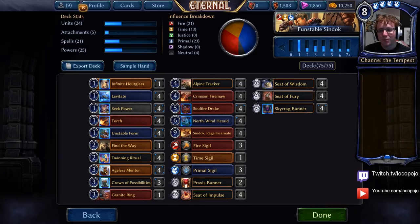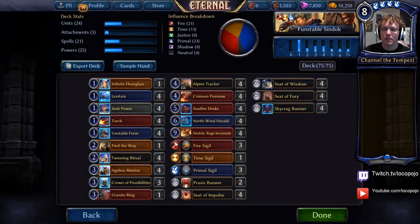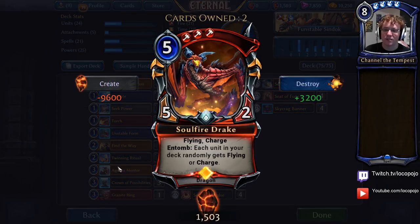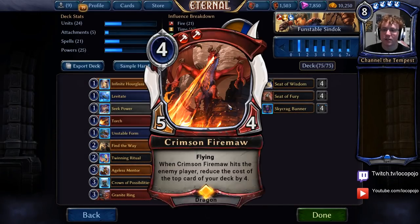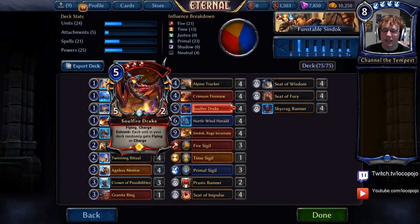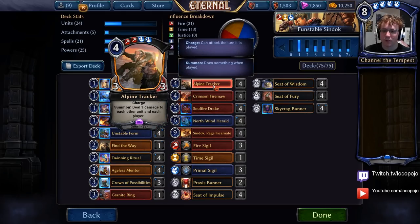So if you don't know what Funstable Sindok is, I have a video up on it already, but we can discuss the changes I've made a little bit. What we do here is we are playing the card Ageless Mentor to give a bunch of units in our hand with cost four or more plus two, plus two. That means we can basically have access to Soulfire Drakes that deal seven damage.